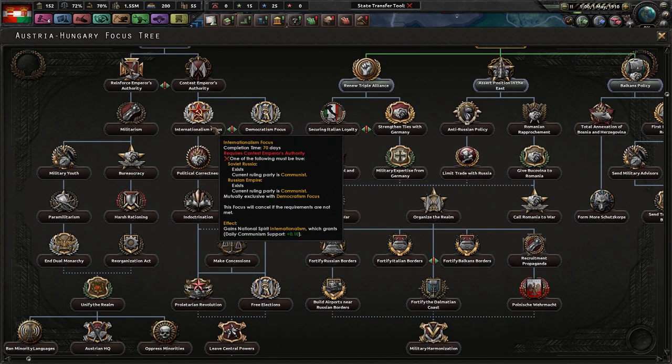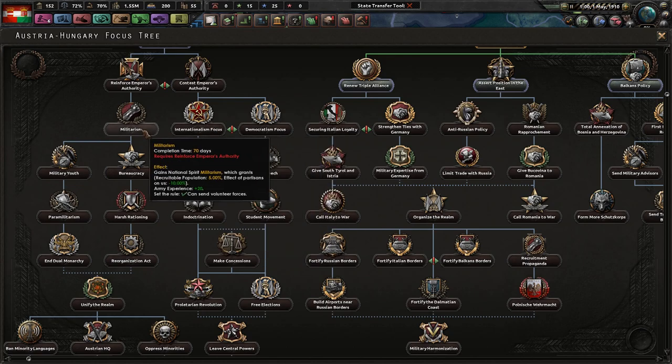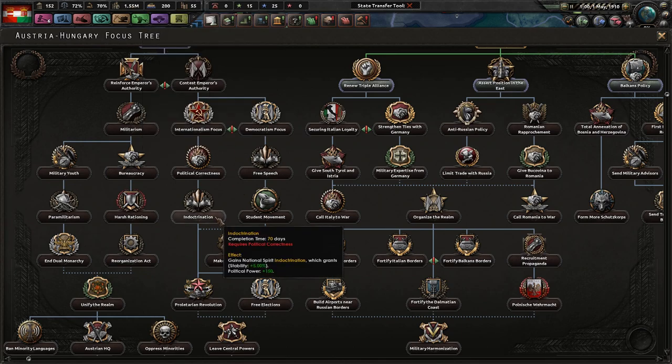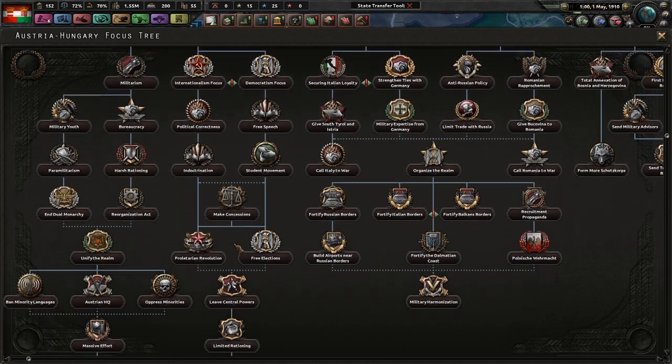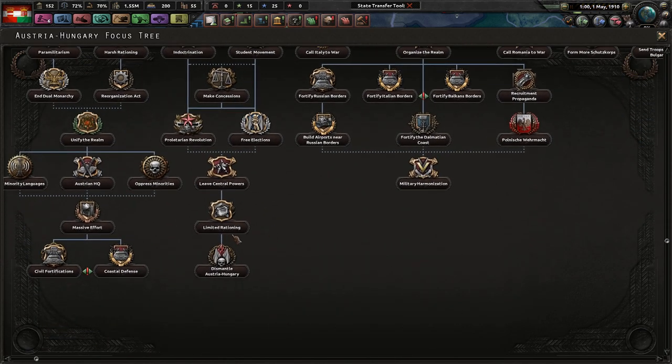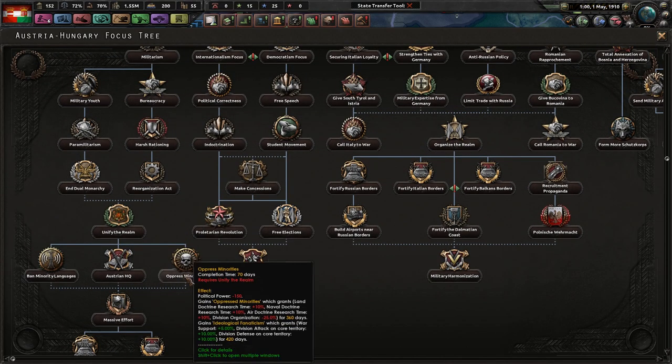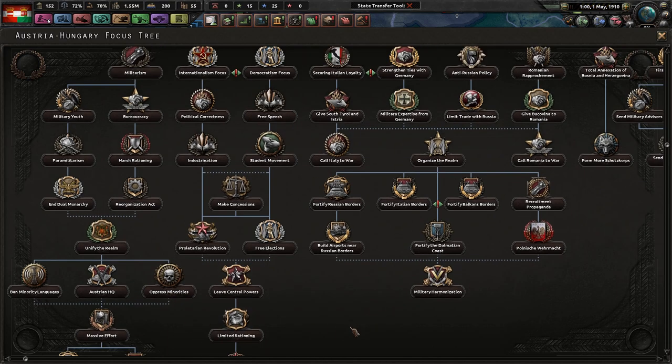We're not going to go Democratic, we're not going to go Internationalism — we're definitely going to go with Militarism, because that would be best. We actually have quite a lot of manpower already — one and a half million, that's pretty good. Student movement, make concessions, leave the Central Powers... Limited rationing, dismantle Austria-Hungary — why would I ever want to do that? Unify the realm? Yes. Oppressed minorities? Yes — that is the thing we always have ever wanted in Austria-Hungary.